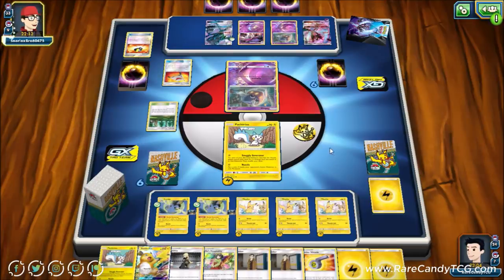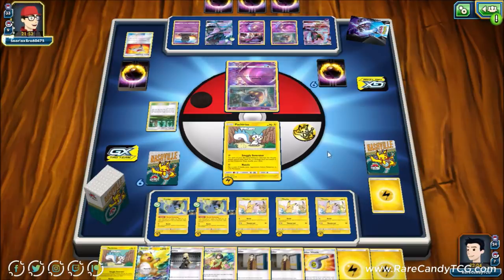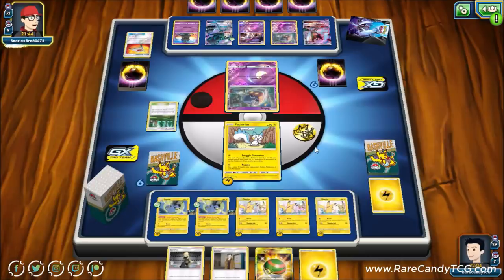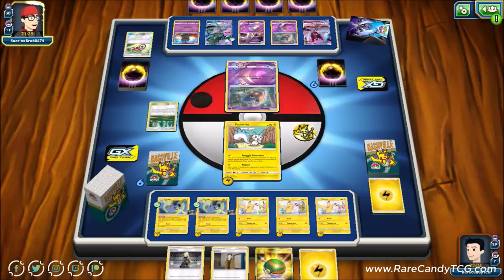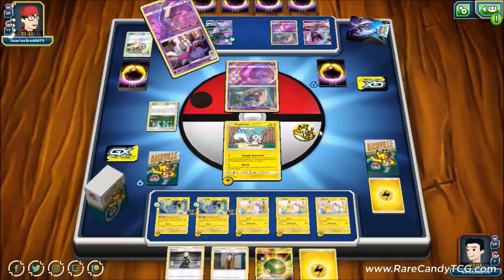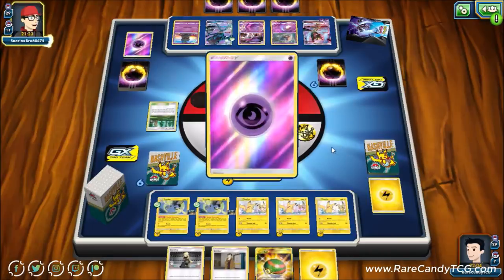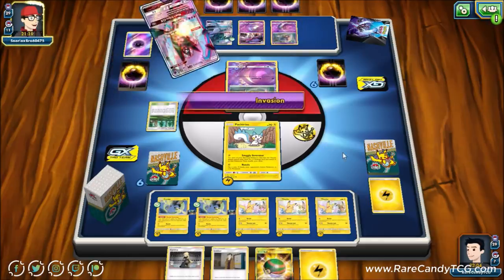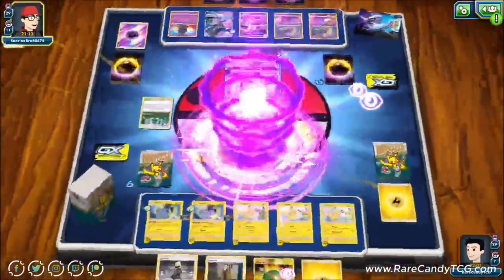We see Rescue Stretcher — and yes, our opponent uses Marshadow, resetting our hand to four. Exactly why I didn't want to burn the Looker Whistle. We want higher odds of hitting a draw supporter after this disruption. After the Marshadow reset, we see an Acrobike — our opponent has been hitting really good targets off all their Acrobikes and Ultra Balls, discarding energy and Giratina nearly every time. They attach for turn and knock out our Pachirisu, but we do have EXP Share in play.